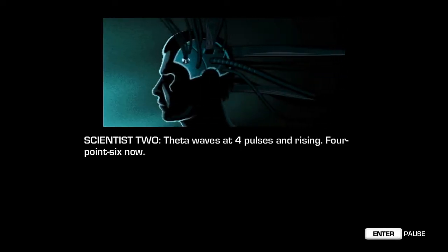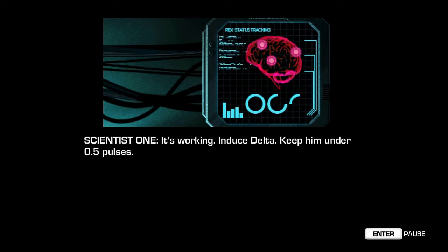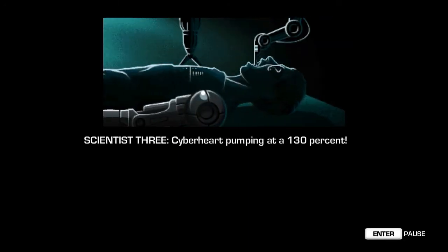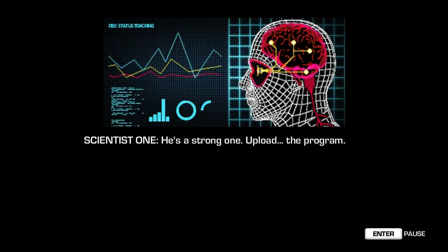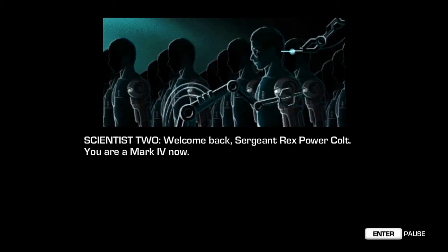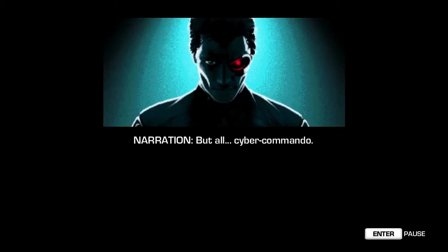It's the Million Dollar Man. Main cortex online. Theta waves at four pulses and rising, 4.6 now. It's working — induced delta. Keep them under 0.5 pulses. Limb actuators online. Cyber heart pumping at 130%. He's a strong one. Upload the program. Welcome back, Sergeant Rex Power Colt. You are a Mark IV now. Part man, part machine, but all Cyber Commando.